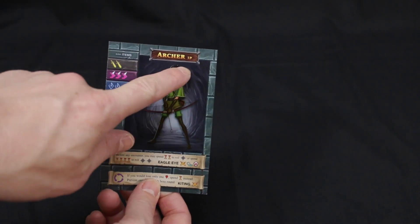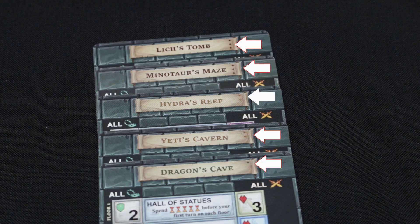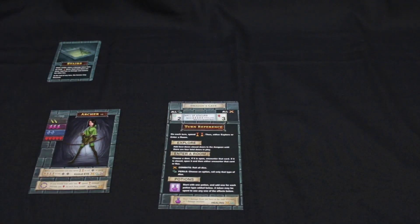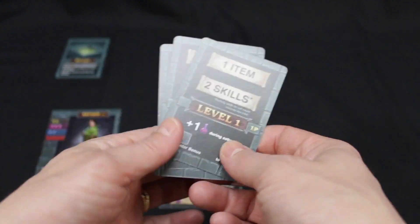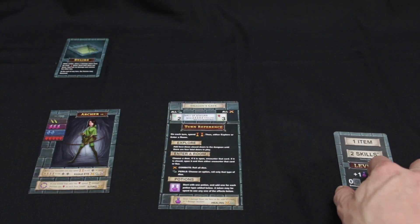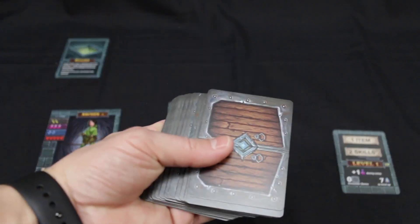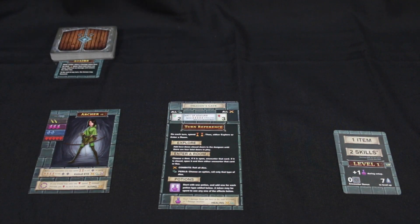To set up the game: choose a hero — remember there is a one-player and a two-player side to these cards, and today we're setting up for one player. Choose a dungeon boss; we've chosen The Dragon's Cave. Place the turn reference card on the Dragon's Cave so you can see floor one. Grab the stairs and place them on the table. Grab your level cards and make sure they are sequentially set: level 1 on top, then 2, 3, and 4. Place them to the side. Grab your dungeon deck and shuffle, then place it on top of the stairs.